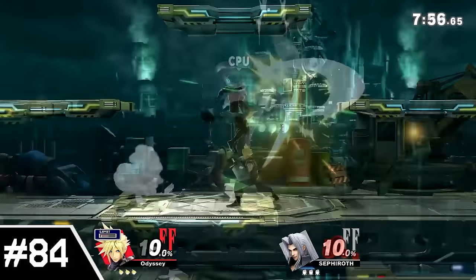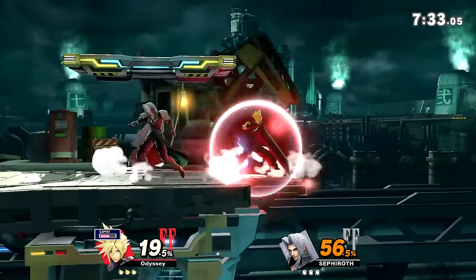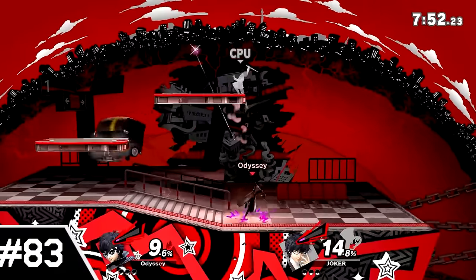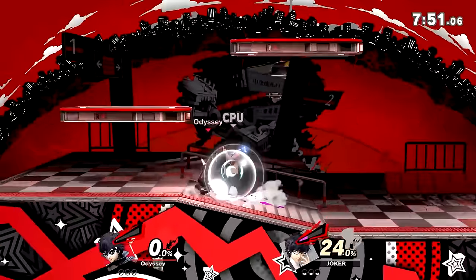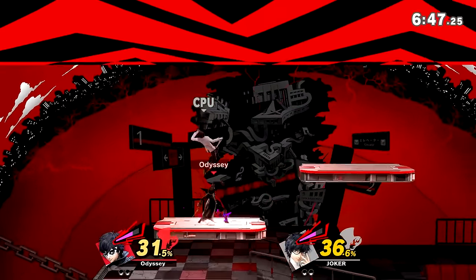Number 84: Midgar. This is very similar to the last stage. The layout is good, but it's just a Battlefield ripoff, so not much is lost in the hazards version here. Number 83: Mementos. Honestly I was pretty conflicted about where to put this one. The default layout is pretty solid — not competitively viable because of the scary slope, but a great casual stage. With hazards on, though, several walls and ceilings appear along with the train at the bottom. These walls can be very annoying when trying to get KOs, which is what brings this down. However, they really aren't that bad and can even be somewhat fun to work around.